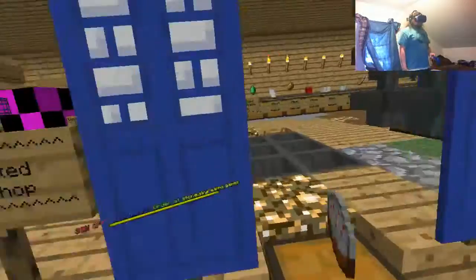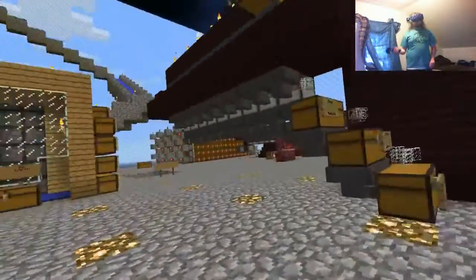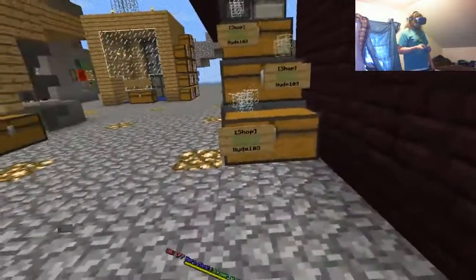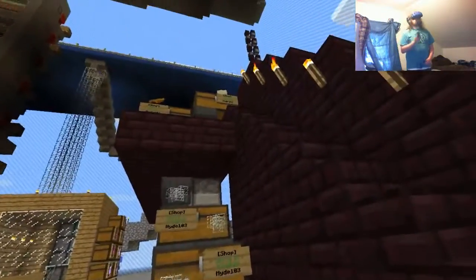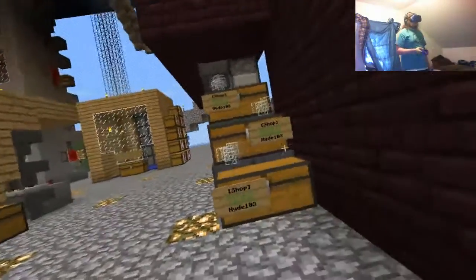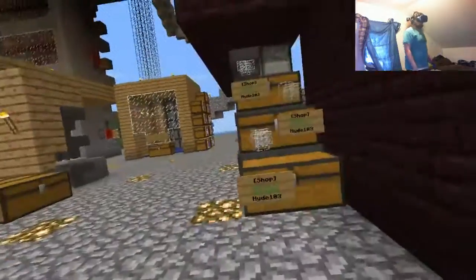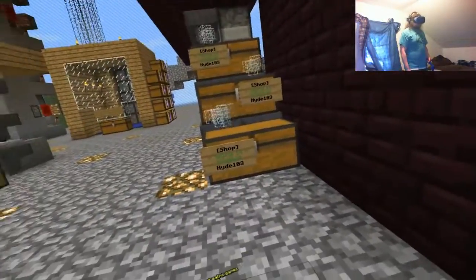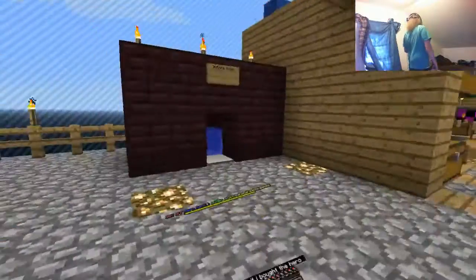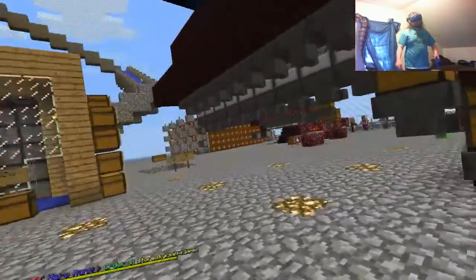I think there's one new thing. I moved my big automatic smelting machine over to here and I've added a selling glass shop, buying sand shop, and buying blaze rod shop. So it basically just automatically makes glass, so you can come here and buy glass if you want and you don't want to make it. And I set up my infinite water over here just like that, instead of the way it used to be.